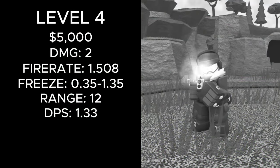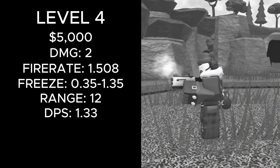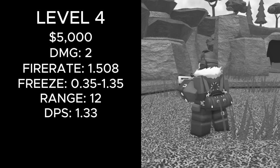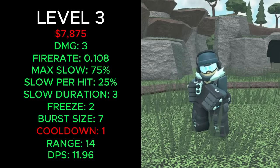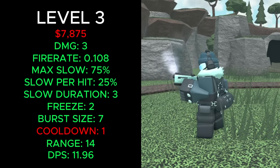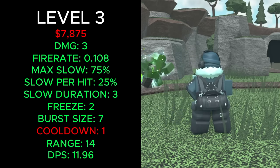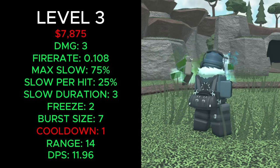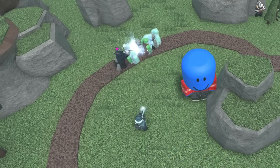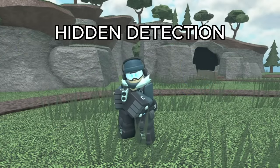Level 4 used to cost a total of 5,000 cash, build 2 damage at a fire rate of 1.508, freeze enemies for 0.35 to 1.35 seconds at 12 range and 1.33 DPS. It now costs a total of 7,875 cash, builds 3 damage, has a fire rate of 0.108, a max slowdown of 75%, 25% slowdown per hit, the slowdown lasts 3 seconds, enemies stay frozen for 2 seconds, it shoots in bursts of 7, has a burst cooldown at 1, 14 range and 11.96 DPS. It also gets the frost grenade ability, which freezes up to 5 enemies for 4 seconds, and it can now also detect hidden enemies.